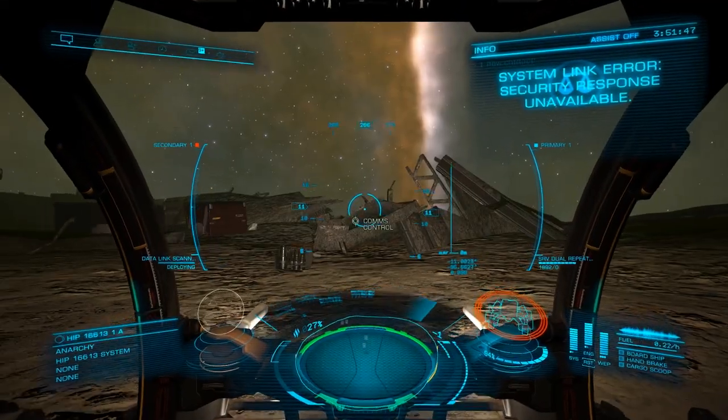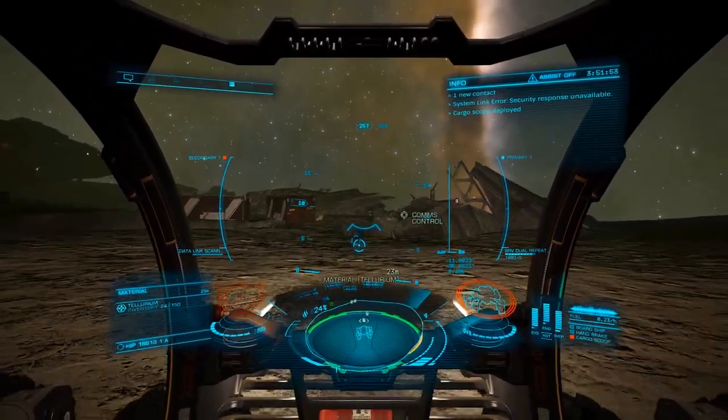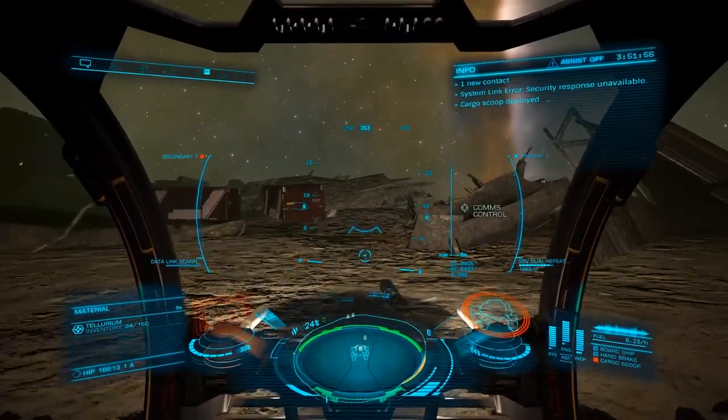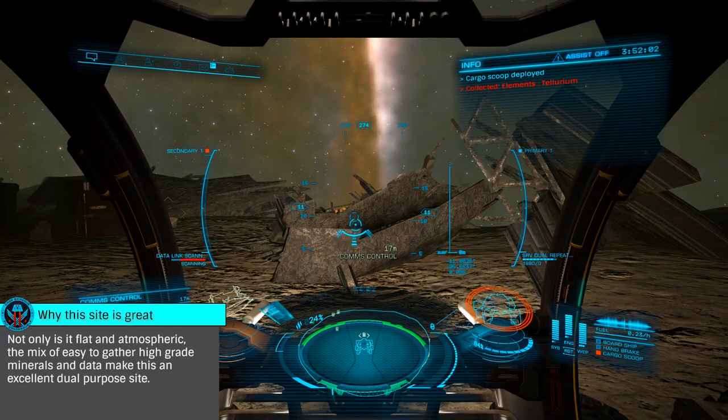While you can use any ship you'd like, you'll want something with a good jump range, a fuel scoop, and an SRV. As this site is in the Pleiades, roughly 400 light years from Sol, jump range will be rather important.